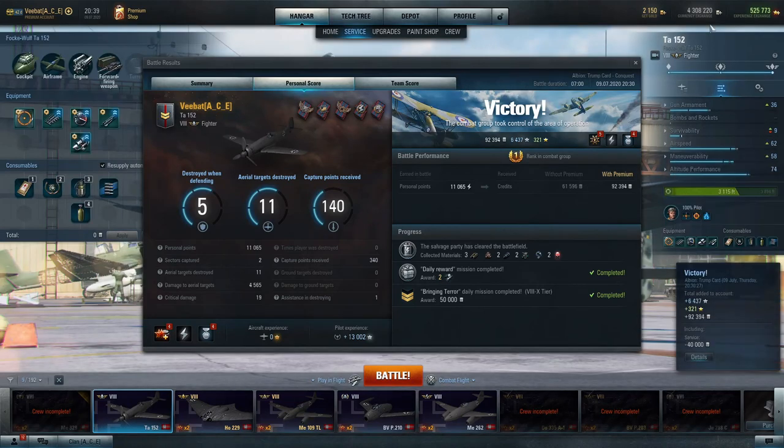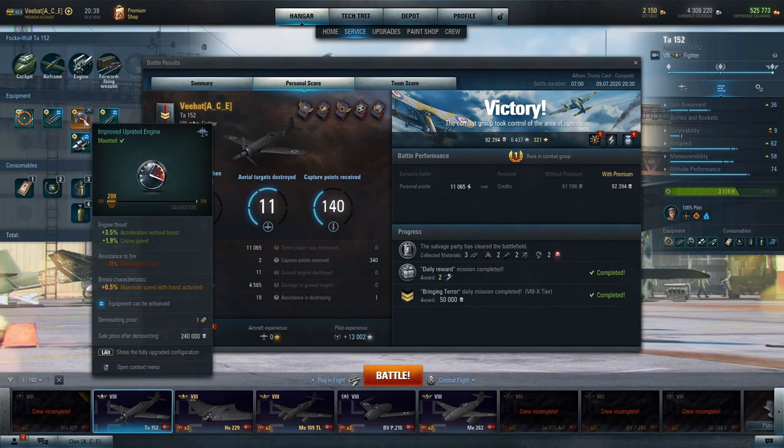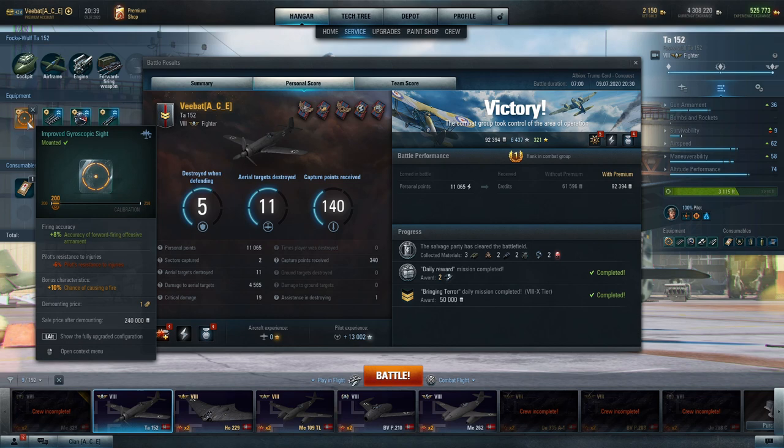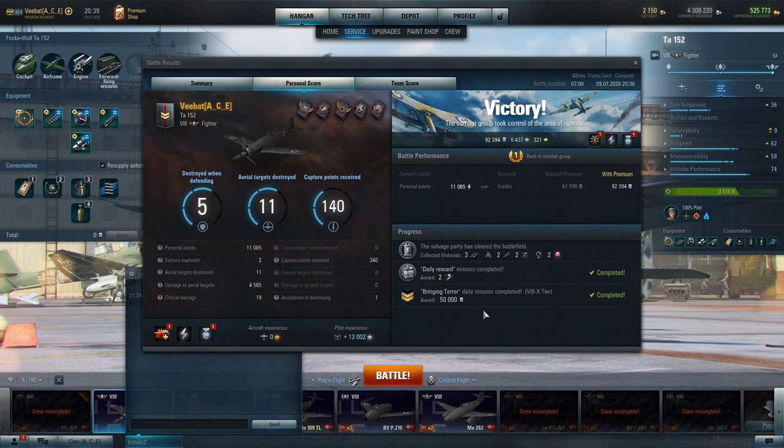We still have not been able to fully upgrade all of this — we're still only at improved for all of our pieces of equipment. Maybe if we improve the gyroscopic gun sight we might have better luck. 11 aircraft kills, 4,500 damage, took out two air defense aircraft, and we managed to get 340 capture points — 140 while attacking — and we aided in capturing two zones: the command center and the forward airstrip.